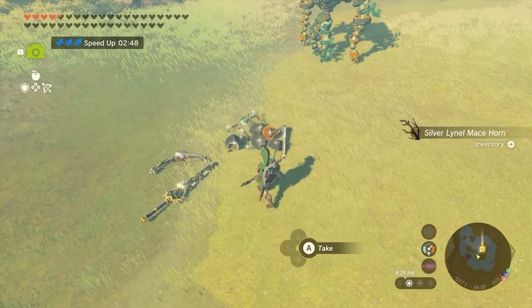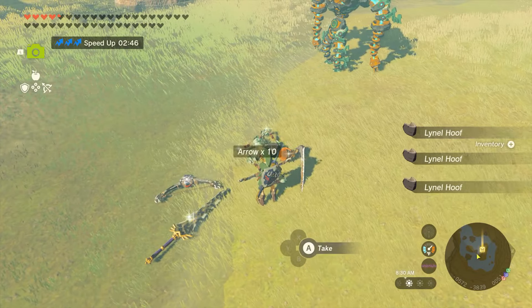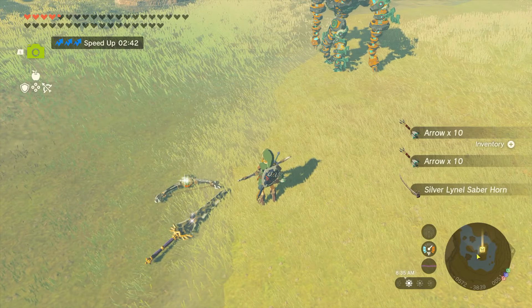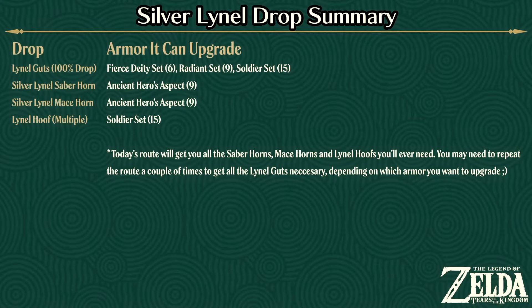It's also important to keep in mind that some of these Silver Lynel drops will help you upgrade other armor sets as well. Each one will drop a Silver Lynel Mace Horn — nine of which are needed to upgrade the Ancient Hero's Aspect — a Silver Lynel Saber Horn, nine of which are also needed to upgrade the Ancient Hero's Aspect, and three Lynel Hoofs, 15 of which are needed to upgrade the Soldier's Set.